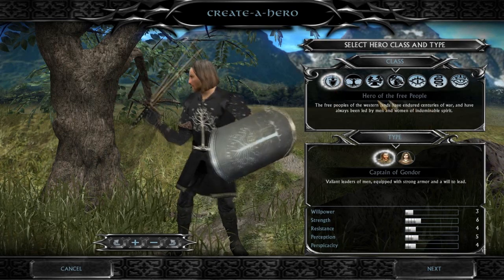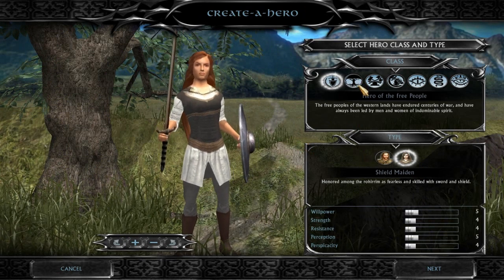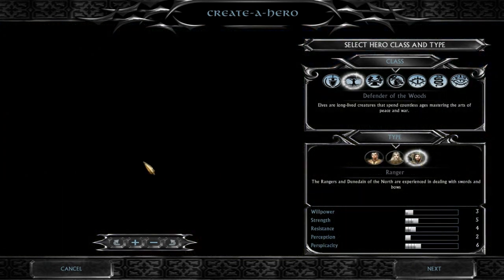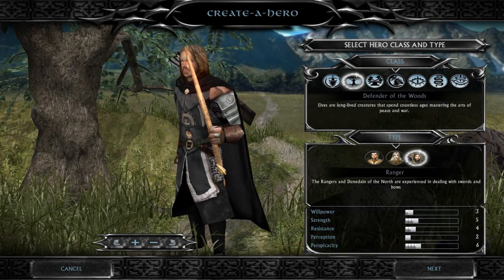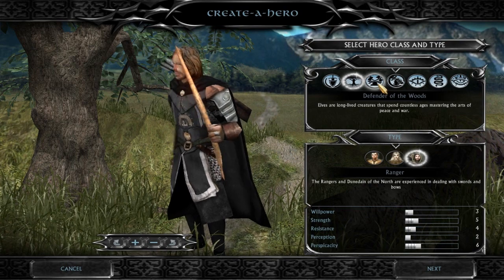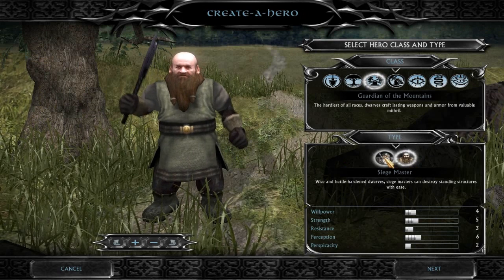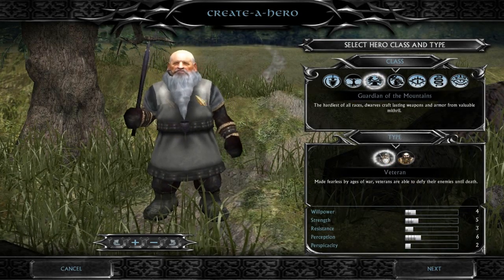So we've got the Heroes of the Free Peoples: Captain of Gondor, Shield Maiden, and new abilities have been added. You've got Male Archer, Female Archer, and then the Dunedain Ranger — this is completely new, and look how badass that cloak is. I'm definitely making a ranger. Veterinar and Siege Master — nothing really new there, stats don't change, it's purely aesthetic. They'll probably get some new abilities.